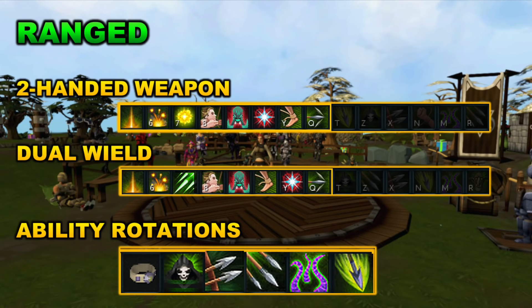Looking at the dual wield ranged action bar, it is also almost identical to the two-handed weapon action bar, although I did switch a few abilities. Instead of Dazing Shot, which is only for two-handed weapons, you're going to want Needlestrike in that third spot for dual wield. I also switched Sacrifice with Binding Shot — just a small minor change. The ability rotation is identical: Death Swiftness, then Snapshot, Rapid Shot, and if your Death Swiftness is still active, Shadow Tendrils, and then Bombardment. Once you're through this ability rotation, make sure to build up to 100% adrenaline again and then go through it over and over — that's how you get the highest DPS for most creatures. Sometimes it is better to use different ability rotations depending on the boss, but in general this is probably the best ability rotation you can use.